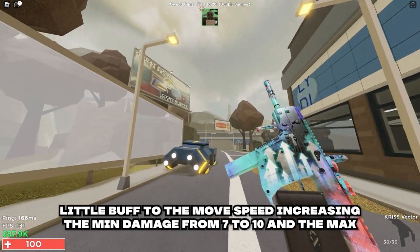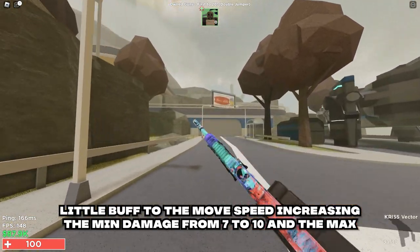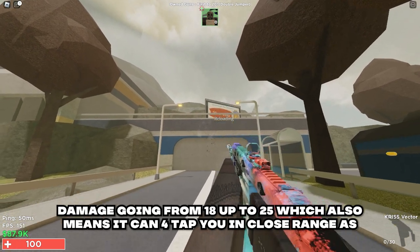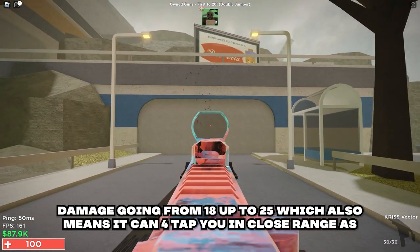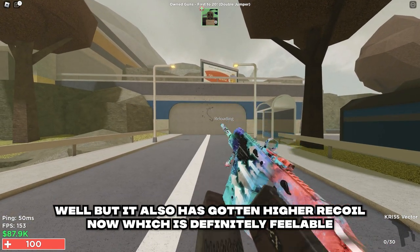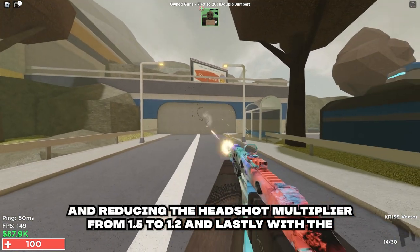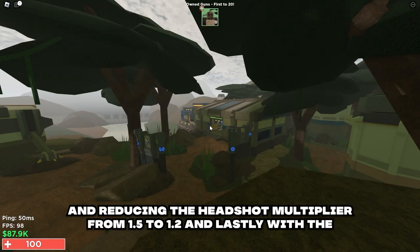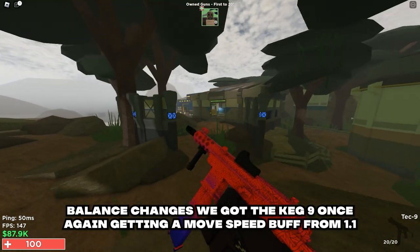Next is the Chris Vector also getting a little buff to move speed, increasing the min damage from 7 to 10 and the max damage going from 18 up to 25, which also means it can four-tap you at close range. It has also gotten higher recoil, which is definitely feelable, and the headshot multiplier has been reduced from 1.5 to 1.2.